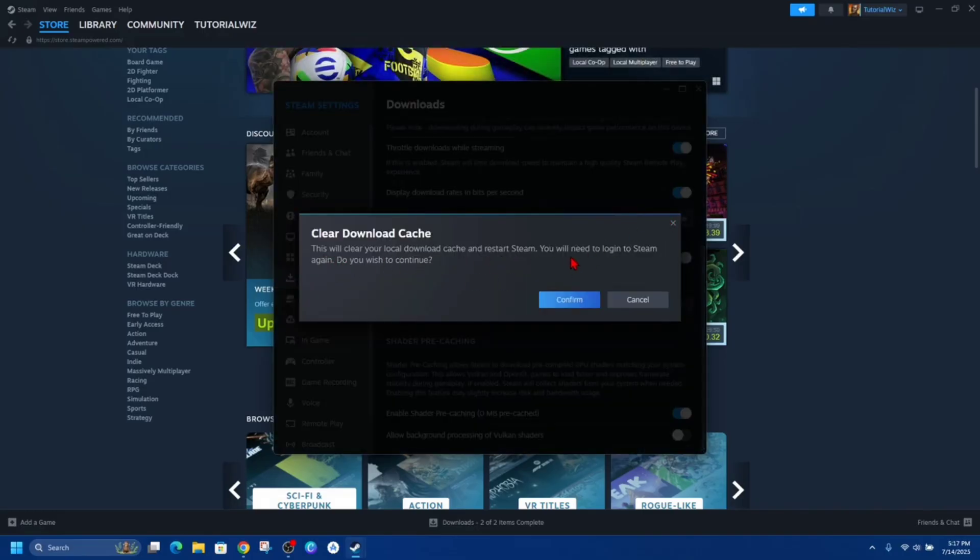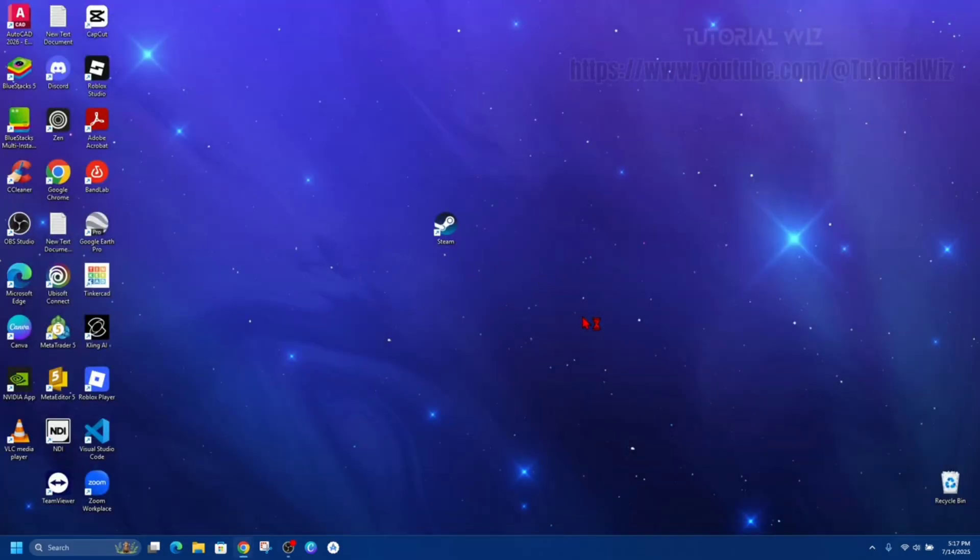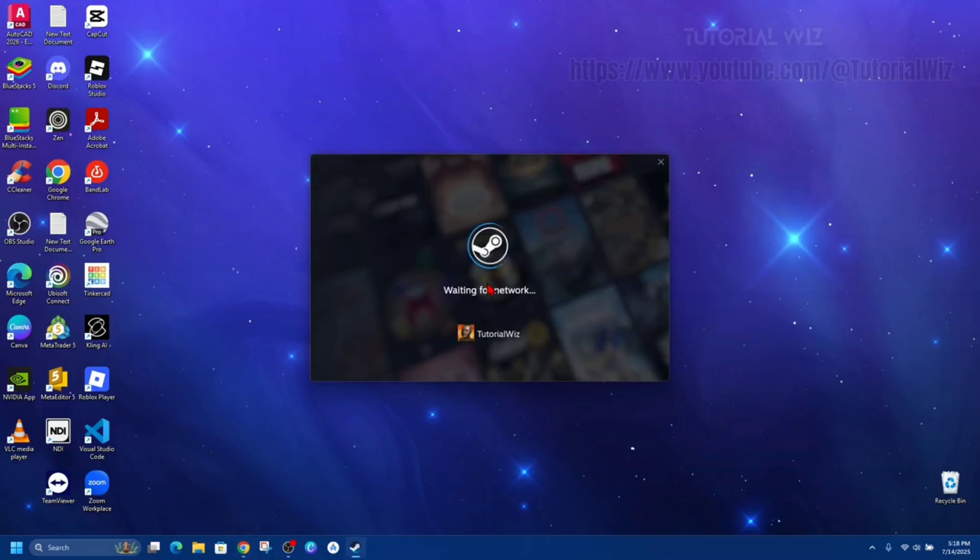Clearing the download cache might resolve issues downloading or starting up. Click on Clear Cache — this will clear your local download cache and restart Steam. You'll need to log into Steam again. Click Confirm and it's going to shut down and re-log you back into Steam. Another thing we can do is go ahead and verify game files.